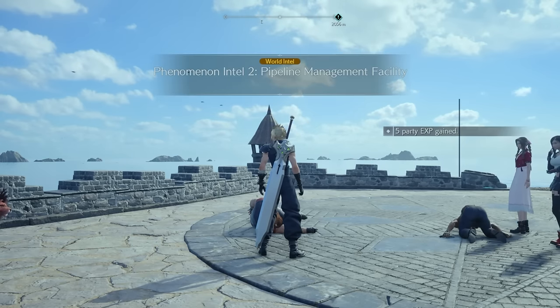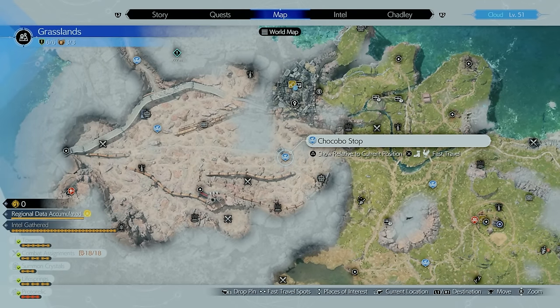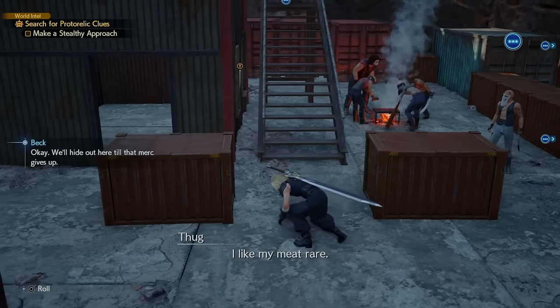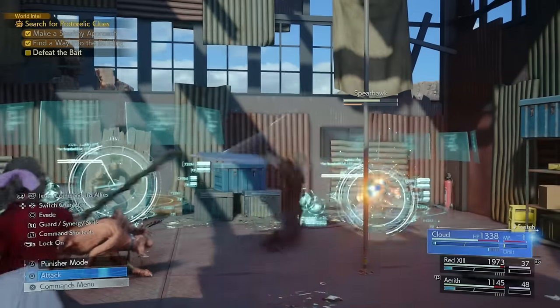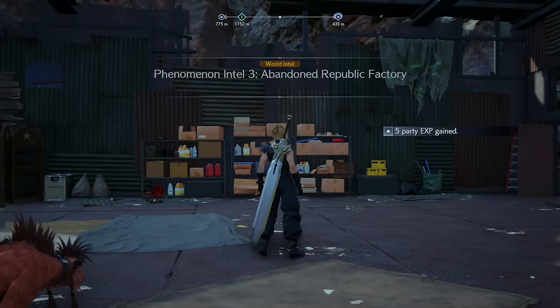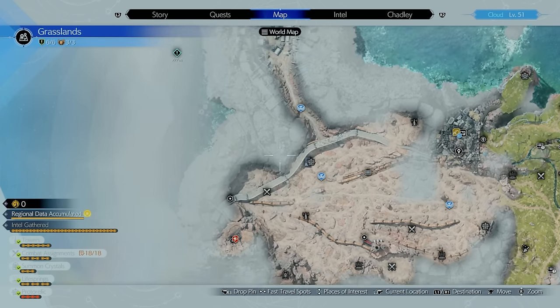That leads us over to Phenomenon Intel 2, located in this exact area — it's pretty close to a Chocobo stop, so make sure you go over here. For this one, it's essentially playing a sneaky game where you get around the bad guys, and you're eventually going to have a fight with a Spearhead — a Cessus monster — because it's going to be added into your Grasslands monster scan. Once you're done, you unlock Phenomenon Intel 3, located at this part of the map.